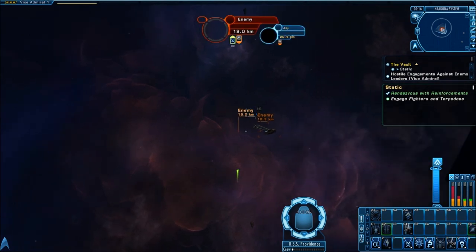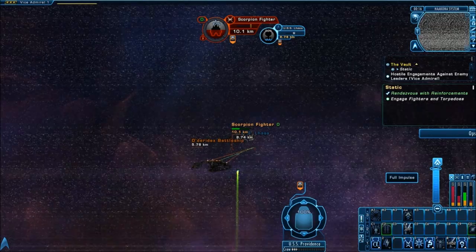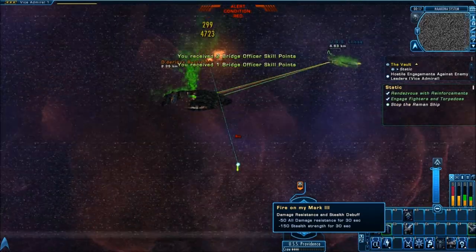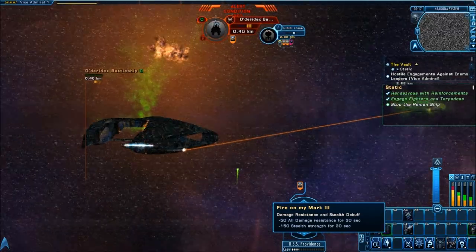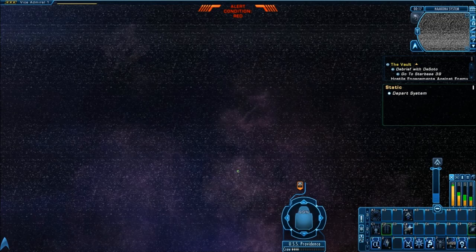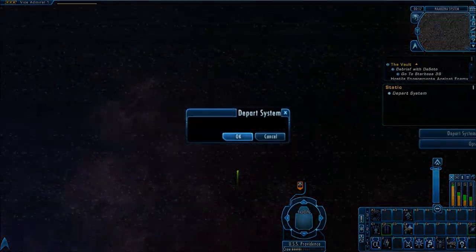Get back in there and take out the Scorpion fighter. Notice the Datorix is pretty much dead — just waiting for me to finish my objective of taking out all the fighters. Once he's disabled, don't bother shooting him; after that green plasma starts coming out the middle it's pretty much useless. After this the red alert goes off, you depart the system, and that is pretty much The Vault.